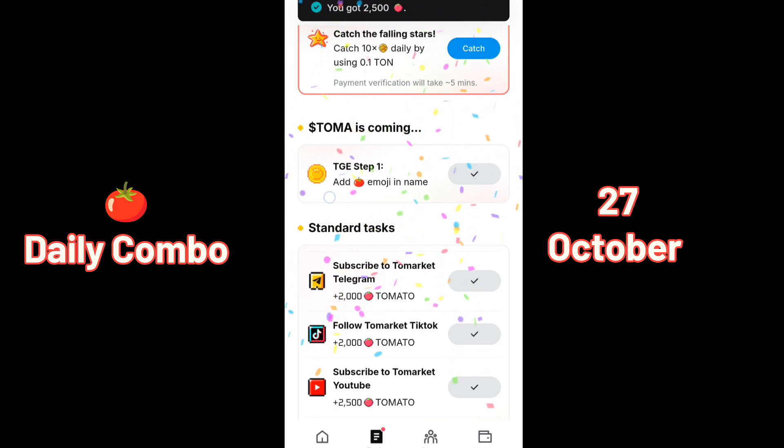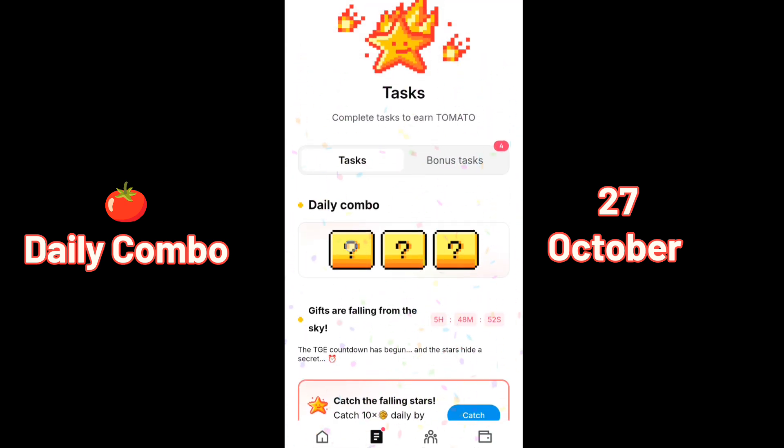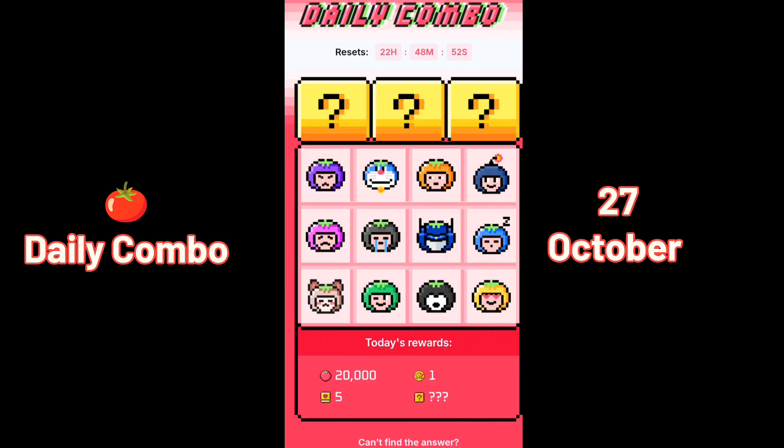Now go to daily combo. Click on daily combo. Our first card is the number one card. Our second card is selected from these 12 cards, and the third card is also selected.